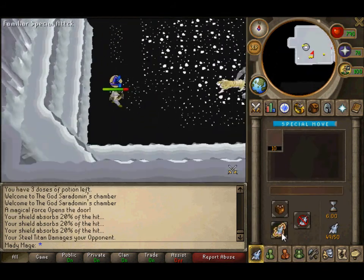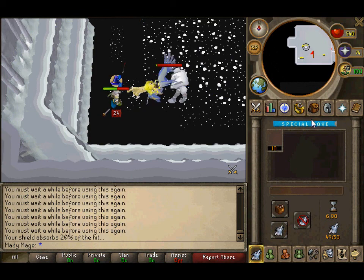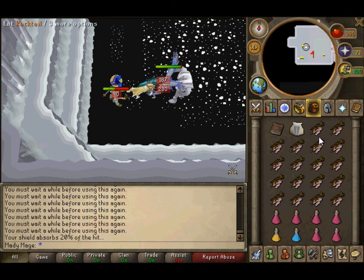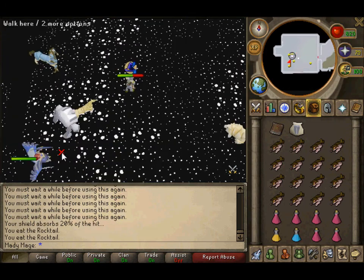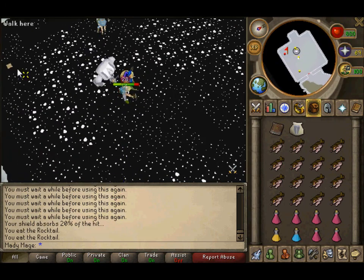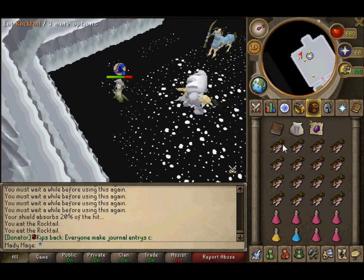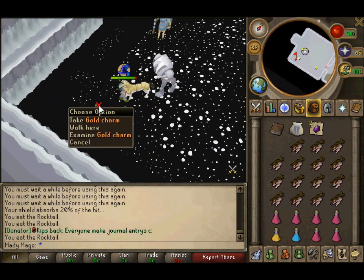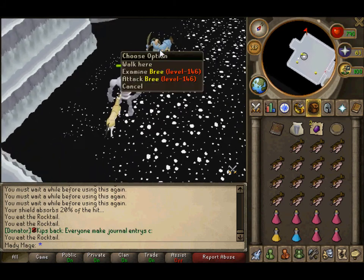Time to fight Commander Zilyana! Just run around the room — your titan does most of the work. The boss should die very quickly.